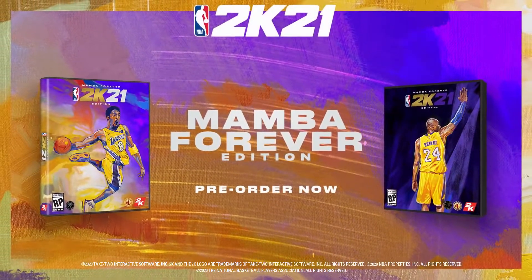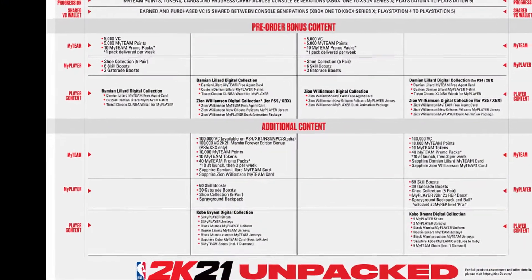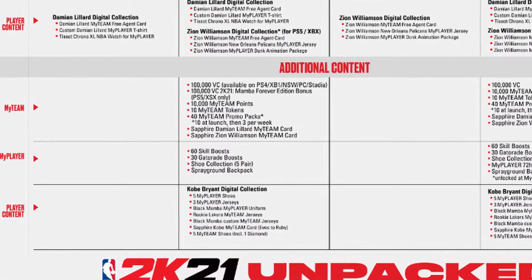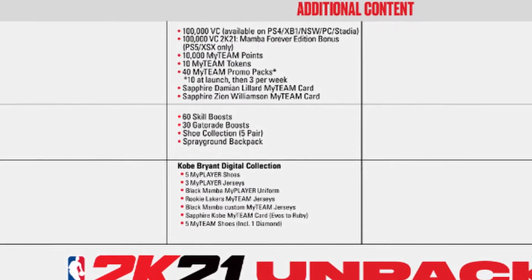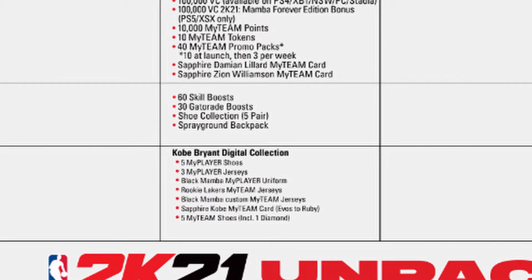If you pre-order the Mamba Forever edition of NBA 2K21, no matter which version you're pre-ordering, you will get a bunch of bonus content including some My Player accessories, some My Player boosts, and also some My Team content — including a Sapphire Evolution Kobe Bryant which will evolve into a Ruby, according to the pre-order information we have received so far for NBA 2K21.